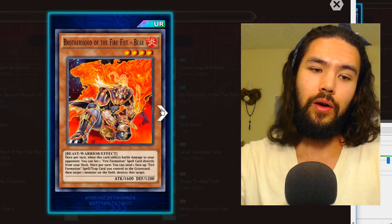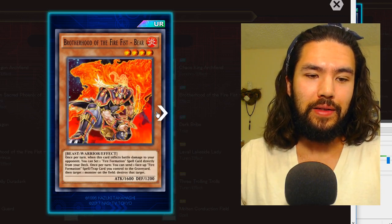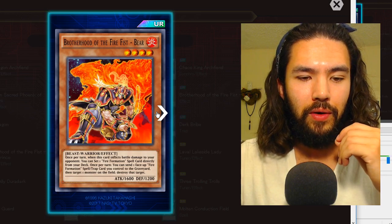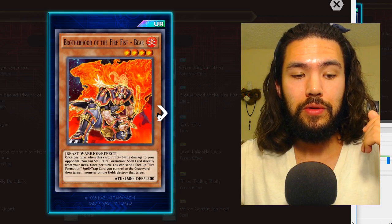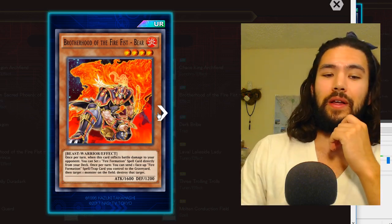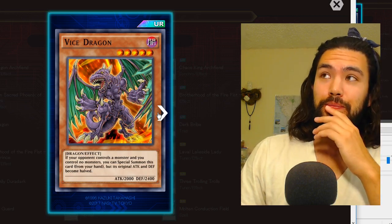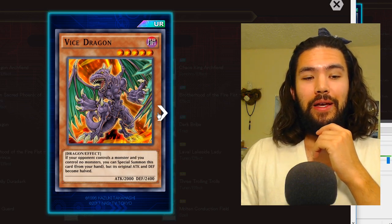Brotherhood of the Fire Fist Bear is an ultra rare. Once per turn, when this card inflicts battle damage to your opponent, you can set one Fire Formation spell card directly from your deck. Once per turn, you can also send one face-up Fire Formation spell card you control to the graveyard, target one monster on the field, and destroy that target — lots of destroy effects.